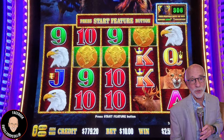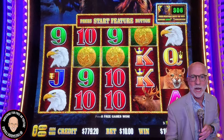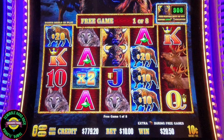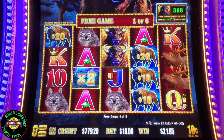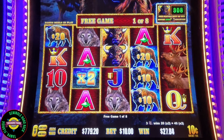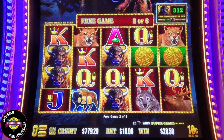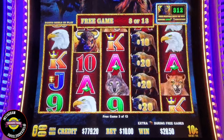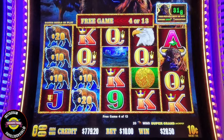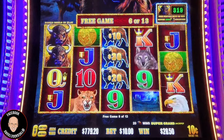Will lightning strike twice? We have three coins. We had the eight buffaloes before and got the major. What's going to happen this time? We have a multiplier on three wolves. Remember, we still get a bonus with eight of the numbers here. This is an automatic spin, so I want to touch it. We got five more spins with two more coins — two coins gets us five, three gets us eight additional spins. Come on, let's get more buffaloes. That's three; we need eight.